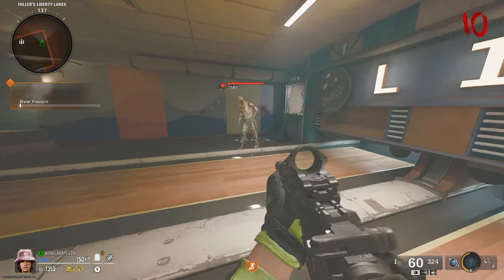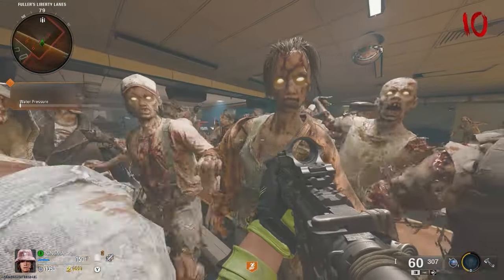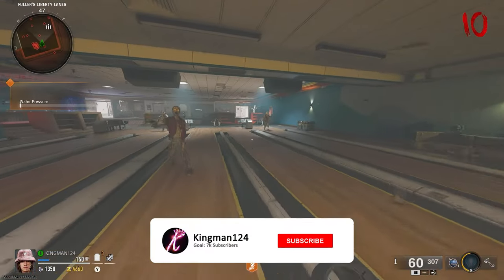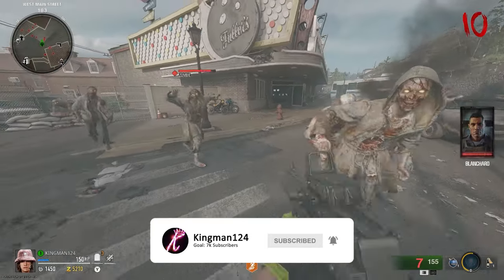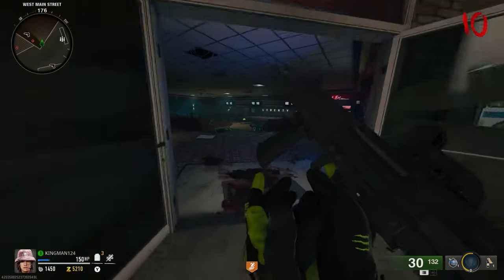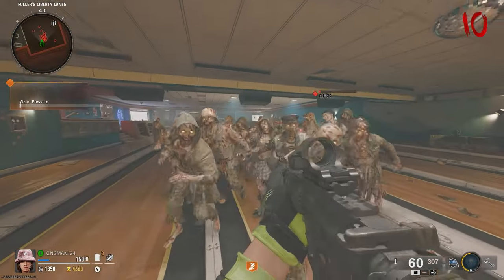If you fail this, you will be killed by zombies. But if you did do it correctly, the zombies will not be able to kill you. I also recommend staying inside the bowling area because if you go outside of it, the water pressure indicator on the top left will disappear, and it will then make the zombies disappear and you're no longer in Godmode. You can literally have a friend in this area doing the Godmode glitch while you're out doing Pack-a-Punch or something.